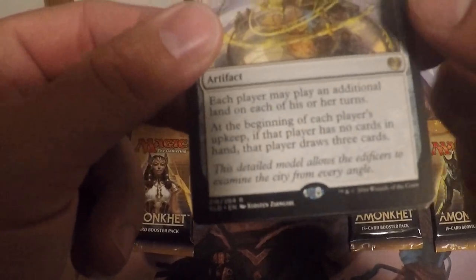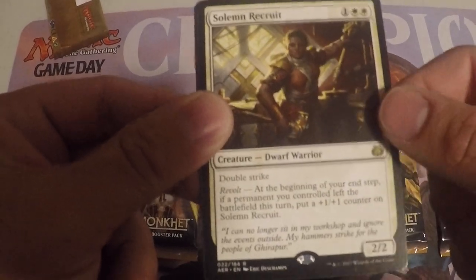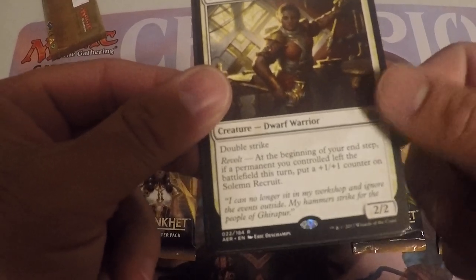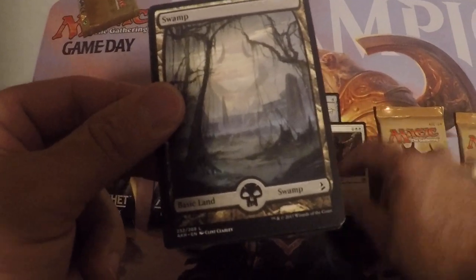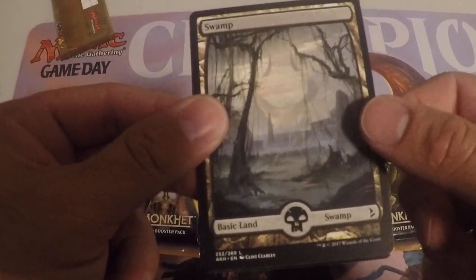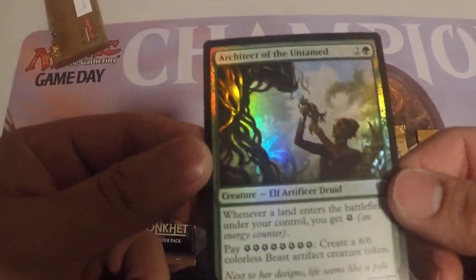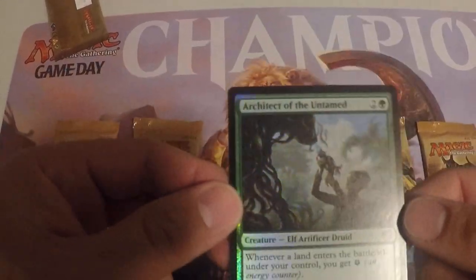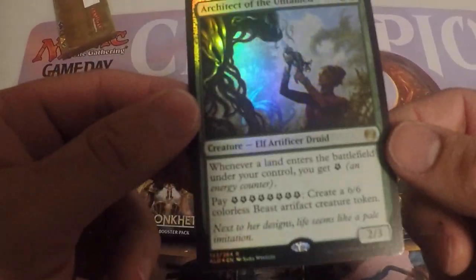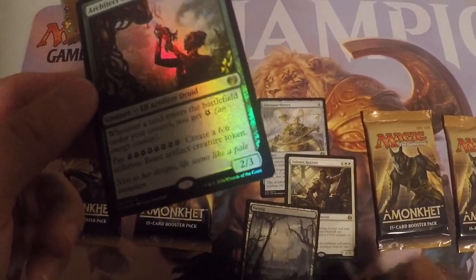Not bad. Next one — Solemn Recruit, not bad, it's a two-drop with double strike. And there actually is a full art land in the pack. The premium card — all three cards are from the same set, actually two are from the same set and one is different, one's from Aether Revolt.